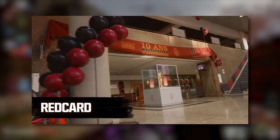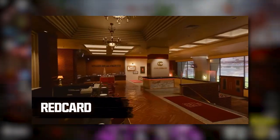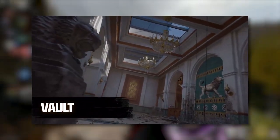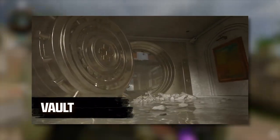Continuing the map list: Babylon, Derelict, Vokuta, Vault, Stakeout, Gala, Pit, and Sandhouse — which looks to be a remake of the fan favorite Nuketown from the picture available.